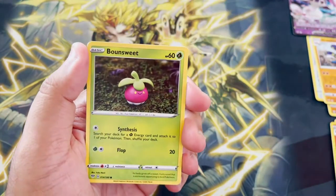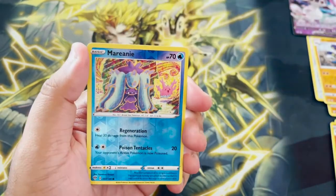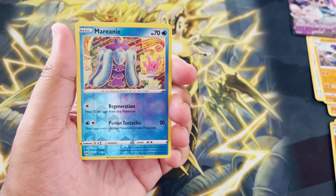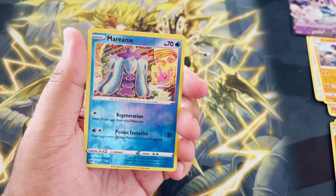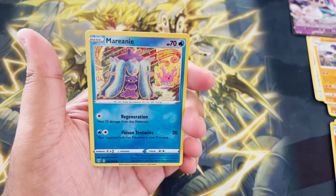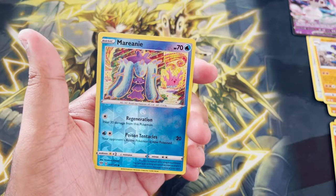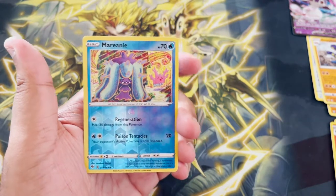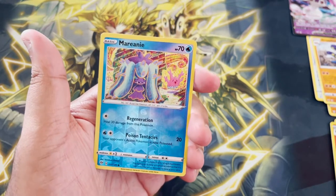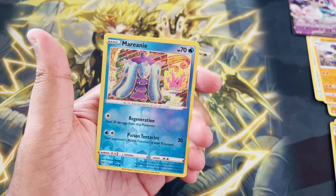I actually don't know if the secret rare Cape of Toughness is even in this set. We got Dunsparce, Garbodor, Arrokuda, and the reverse holo Mareanie — I love Mareanie so much. I did not care about Mareanie until Sword and Shield, I don't know what happened, it just grew on me. I struggled repeatedly to get a good 6 IV Mareanie, which was dope. I still need to get a shiny 6 IV Toxapex. The breeding was made so easy and it made it accessible for someone like me who'd never really engaged with Pokemon breeding.